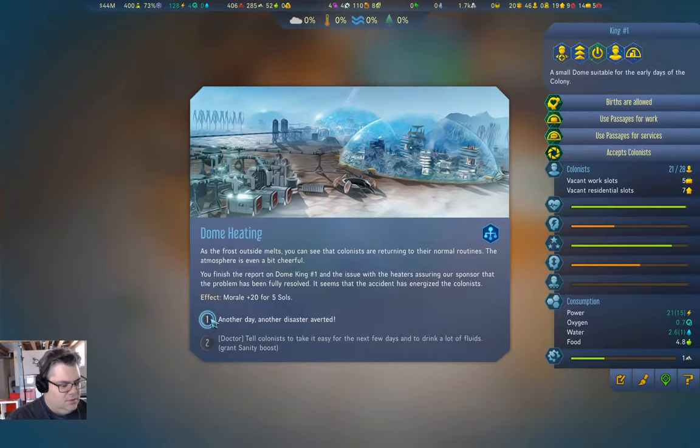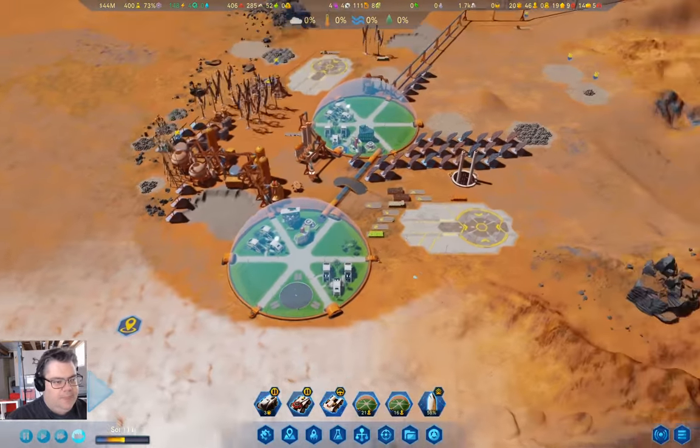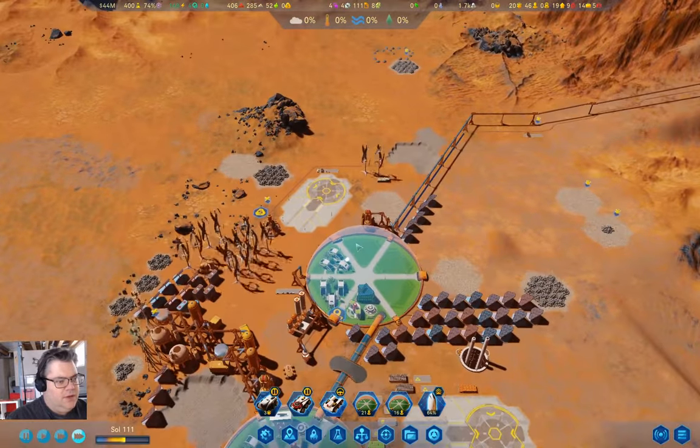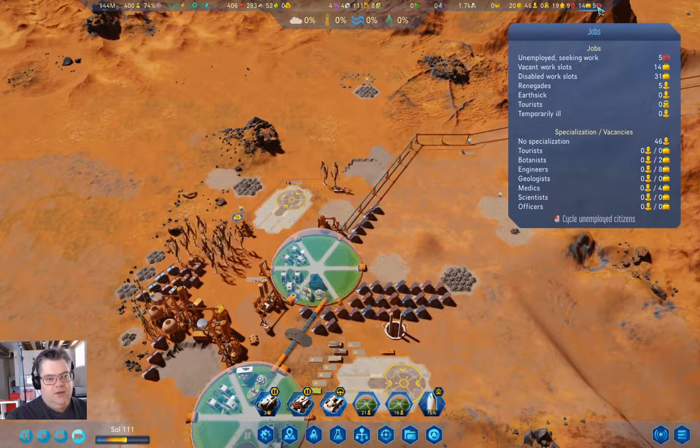Dome heating — good. We are in much better shape now, and people are going back to work.